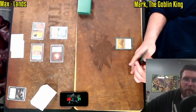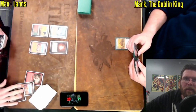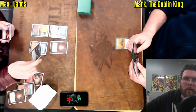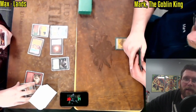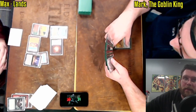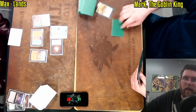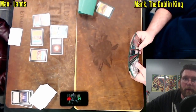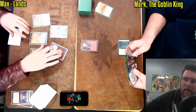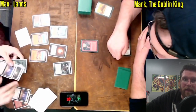Max is going to be able to use that Rishadan Port to stifle Mark's plans. Wasteland plays right into the Life from the Loam, and Max is actually just going to Loam back the Port, play a Thespian Stage, and this Wasteland is fired off. Now there's no basic land on board. One of the more savage tricks you can do with Thespian Stage is target a basic land in response to a Wasteland activation — that will effectively counter it, as it's no longer a non-basic on resolution.